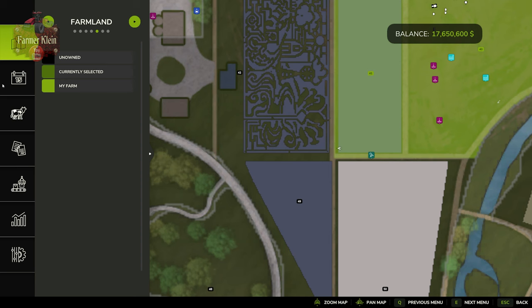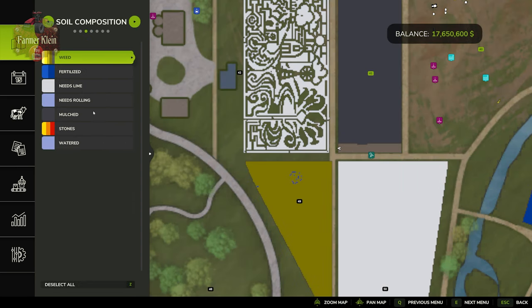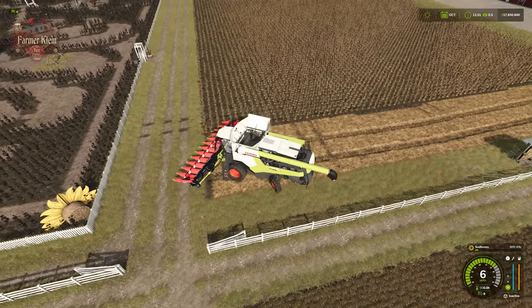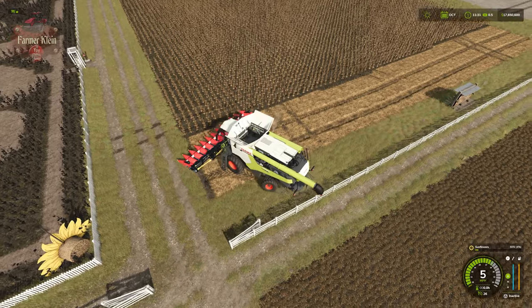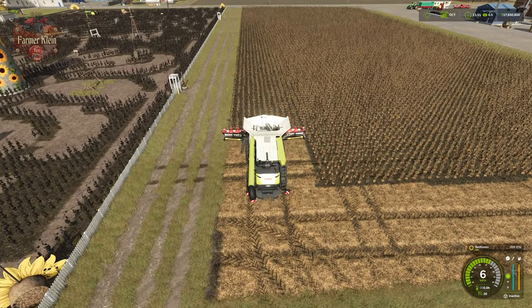Let's check the soil composition after harvesting. Note that we are not getting a mulch state from this harvest — so this field is currently mulched, but what we just harvested is not creating mulch. If you want that extra 2.5% bonus, you'll need to come through with a mulcher after harvesting.